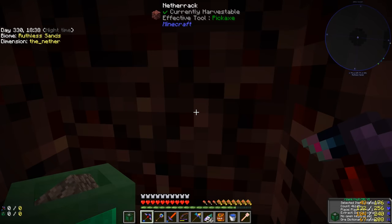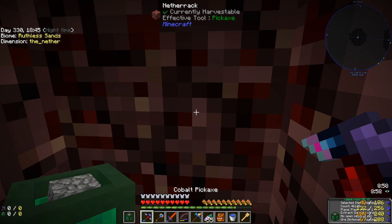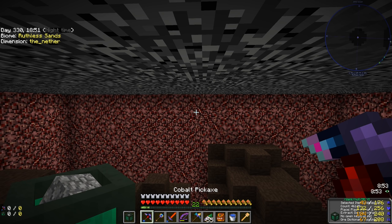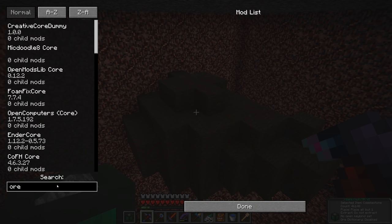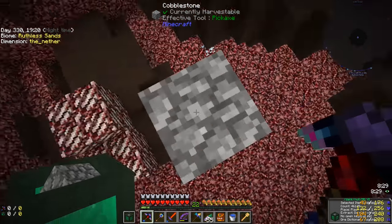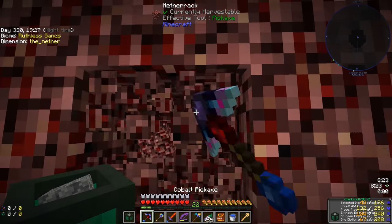We haven't really made great armor yet or gotten good enchantments, so maybe it's time to work towards that. If we're gonna get XP for enchanting, let's eat one of these carrots for full saturation and vein mine the Nether rack. We went from pretty much no XP to 22 levels. I'm going to change the vein mining limit from 2048 to 10,000 blocks.